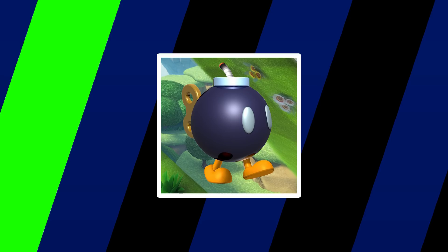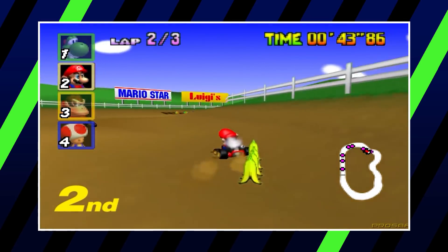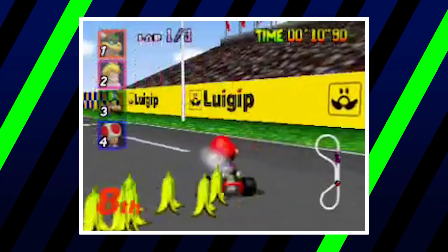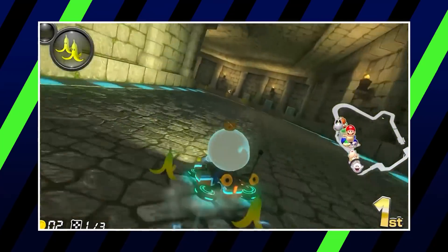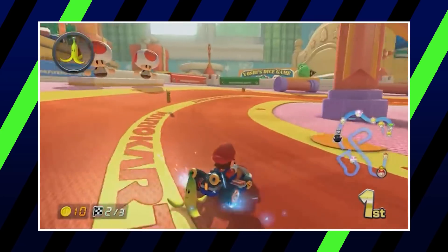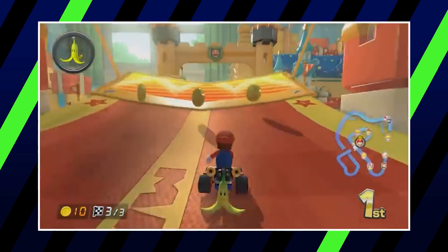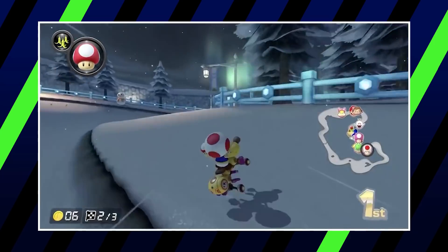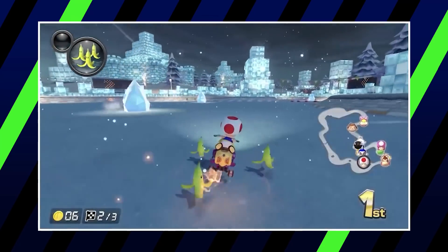Remember when we said the banana could be more useful when there's a bunch of them in a general area? Well, that's where the Triple Banana and the Banana Bunch come in. We put both of these here because they essentially serve the same purpose, and the Triple Banana technically replaced the Banana Bunch after its debut. Whereas the Banana Bunch had five bananas, the Triple holds three. Defense is where these really shine — both of them can block other power-ups and other racers multiple times, and can be utilized to create a wall of sorts behind the user, especially if done on a narrow part of the track. Either one can be next to impossible to dodge. They might only slow down racers for a moment, but if there's one thing Mario Kart has taught us, it's that every split second can make a difference.